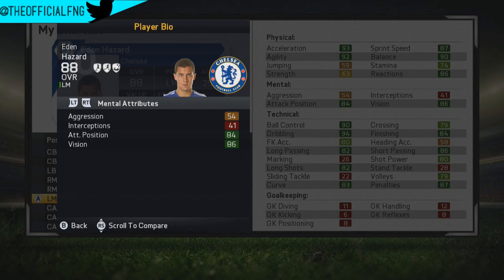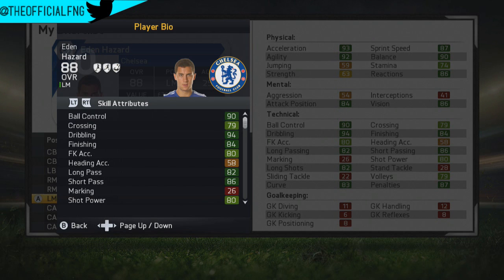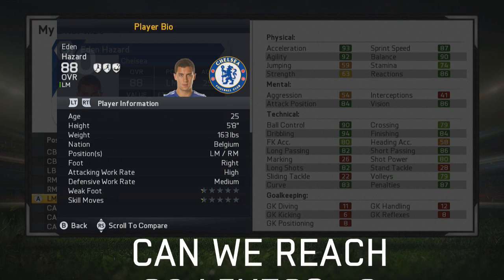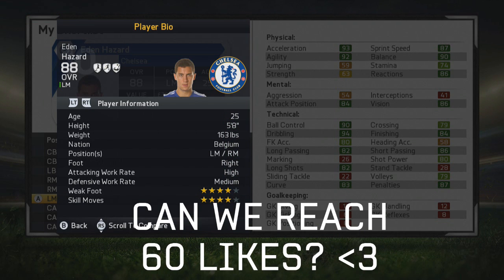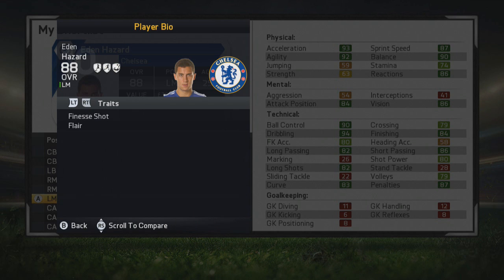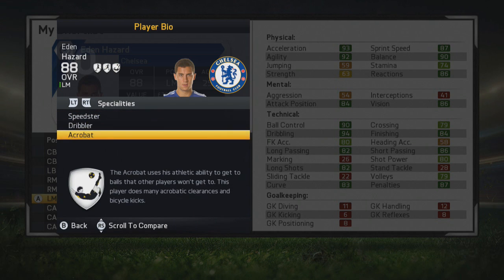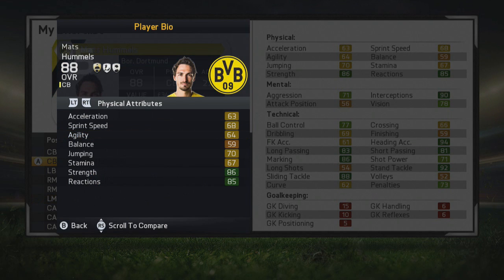The first player is Eden Hazard of Chelsea — what a way to start. 88 stat at this point in career mode, left mid. Look at those dark green stats: acceleration, sprint speed, agility, balance, vision, attack position, ball control, dribbling, finishing, long passing, short passing, long shots, curve — it just doesn't end. 4-star weak foot, 4-star skill moves, and he's 25 years old. Can play on either wing, from Belgium, with speedster, dribbler and acrobat specialities.